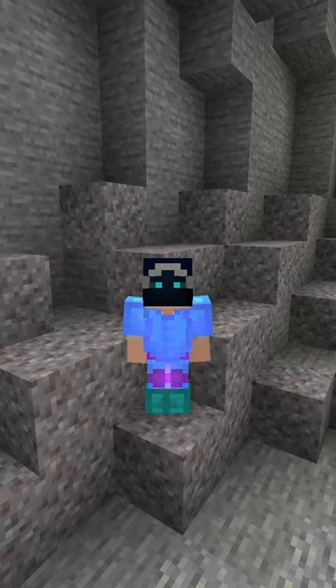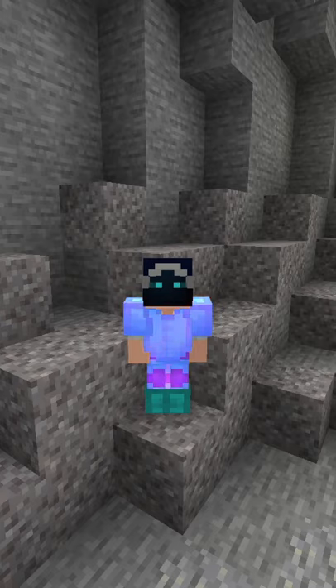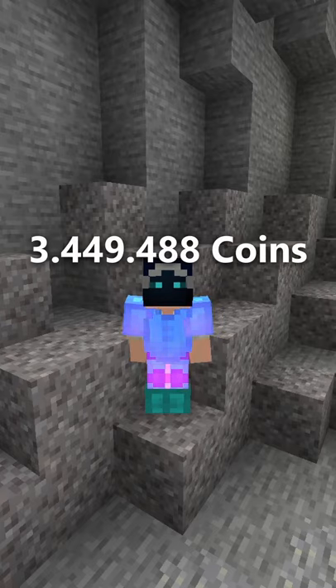To upgrade the minion to the max level of 11, you need a total of 1,072 gravel, including the initial 80 gravel to craft it, as well as 162,560 flint. Buying every ingredient on its own and not in a compacted or enchanted form will cost you 3,449,488 coins.